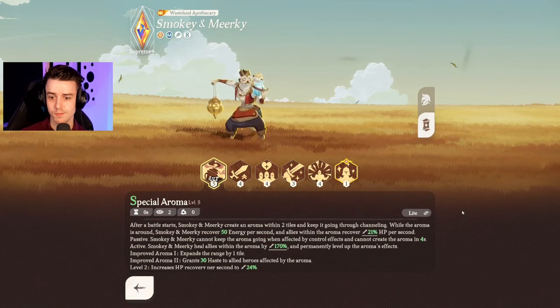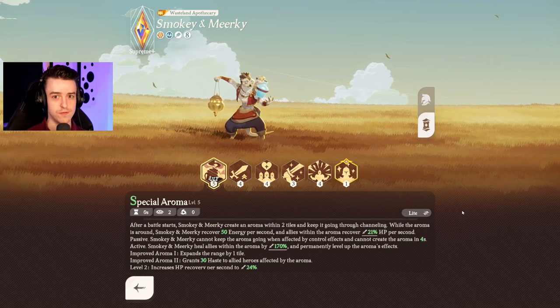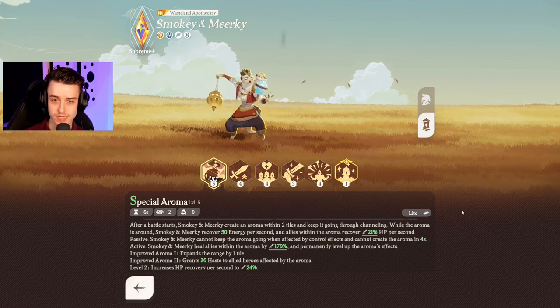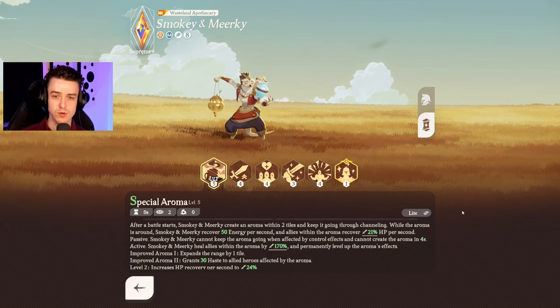If your team is really good at staying close and bunched together, Smokey and Murky — this meerkat pair — can be really powerful, as they have an aura around them that gives continuous healing, and when that ult pops off, that radius of the aura is going to increase, which is even stronger for heroes that have maybe run out of the radius, and you also gain added bonuses and buffs to your team. However, Smokey can be punished if your opponent is able to manipulate where heroes are on the battlefield, perhaps pulling them out of Smokey's radius. But if you're able to keep your heroes bunched together around Smokey, the healing is incredible.